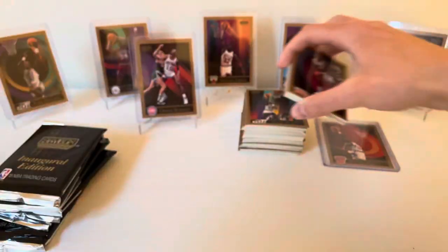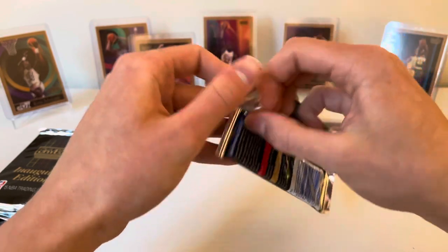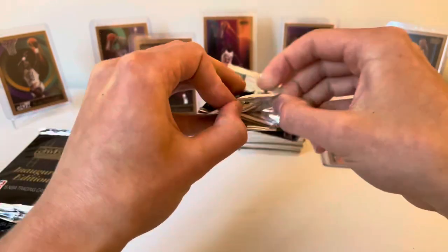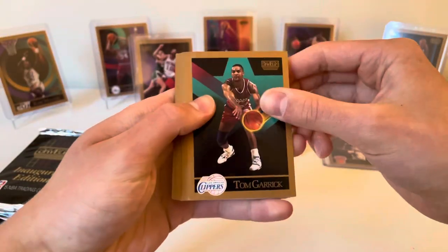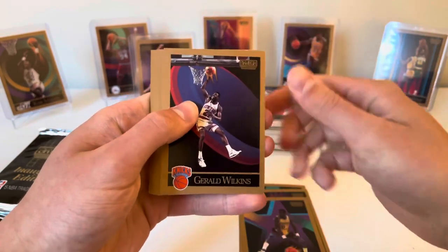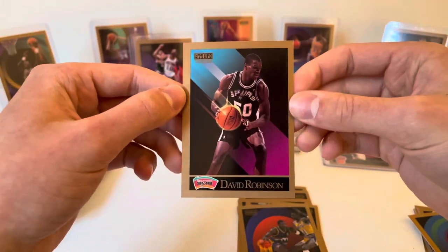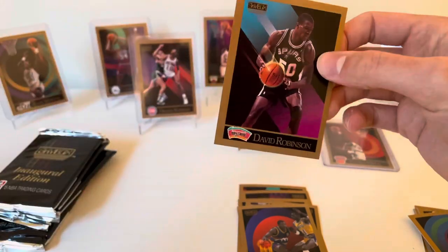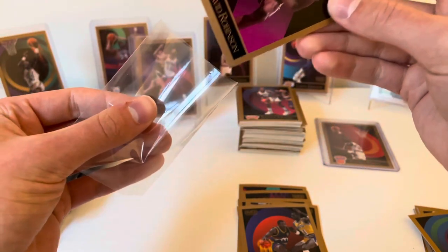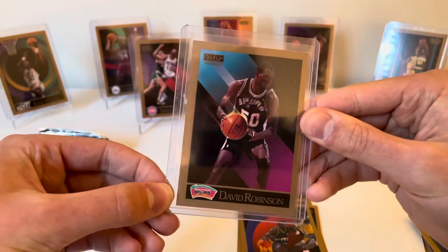Kind of a relief — nothing crazy, feeling like expectations are getting too high. Pack number eight: Tom Garrick — glad that dent wasn't on our Jordan — Wayne Cooper, Orlando Woolridge, Gerald Wilkins, Walter Davis — and there we go, the Admiral, our box cover: David Robinson! Super super off left to right, but awesome card.